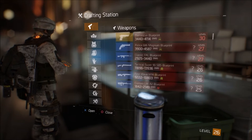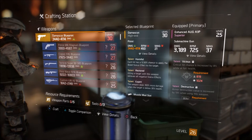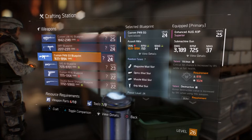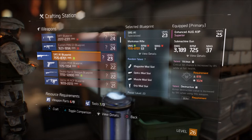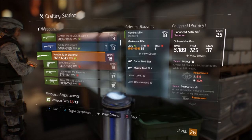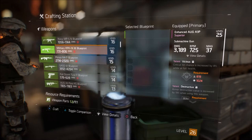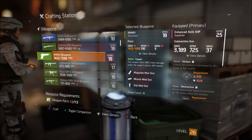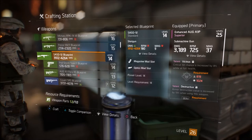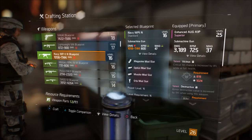Here you can craft guns. You unlock blueprints by doing missions — if you do a side mission, for example, you might get a blueprint for a gun. All these guns here are from blueprints I got from doing side missions, so that means I can actually craft them from those blueprints. Looks like I did a lot of side missions.